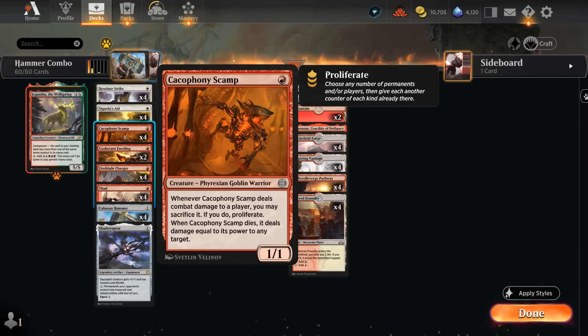So if we have a Scamp on turn 1, on turn 2 we can either go Sigarda's Aid into Hammer, or Hammer into Resolute Strike, deal over 10 damage with the Scamp, and then sacrifice it dealing another 10 damage to close out the game on the spot.